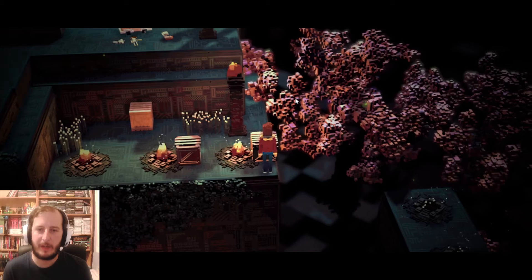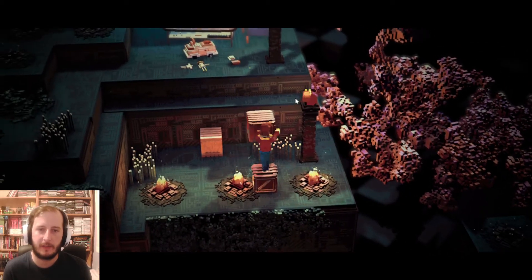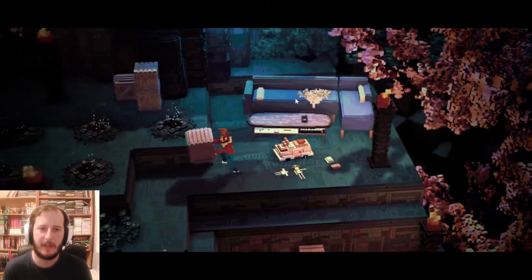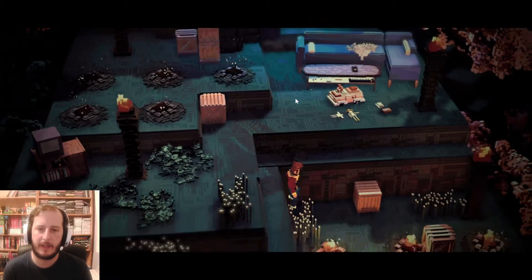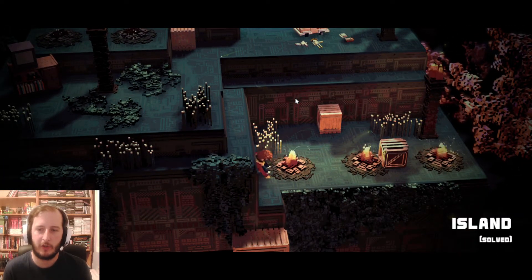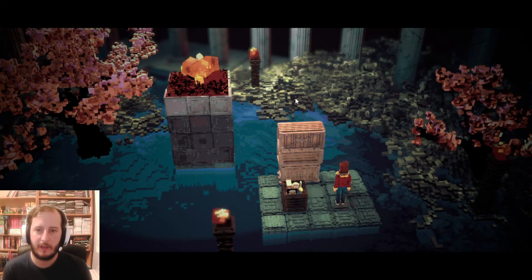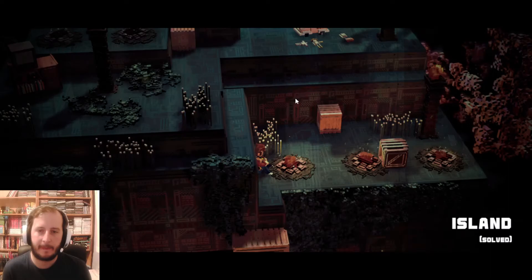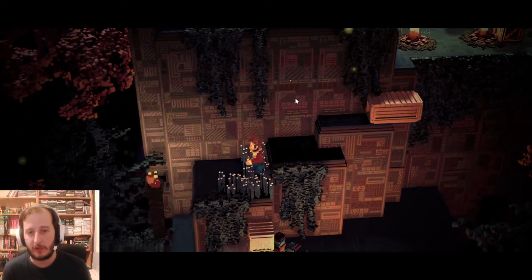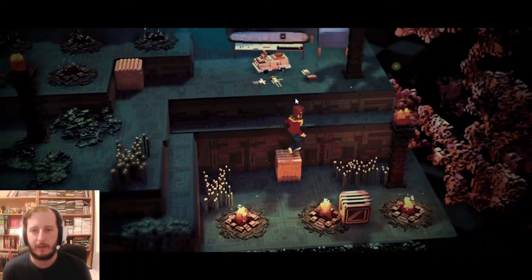And if you played Pipe Push Paradise, you know you can't burn these, by the way — these are completely... you can burn them in the levels, but they don't go away. They just turn into charred versions of the boxes. It's on Steam, it's on Itch, it's on Switch — Itch and Switch. It's everywhere basically, it's on Epic — the whole shebang.